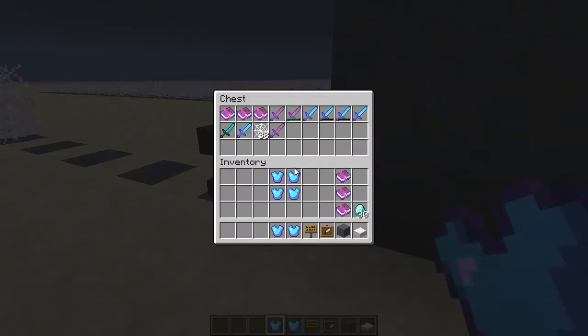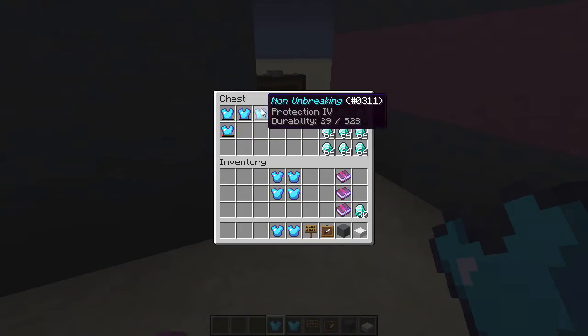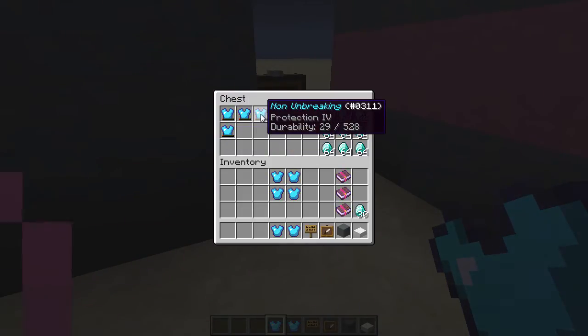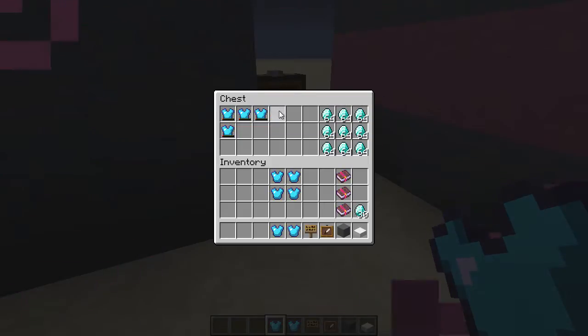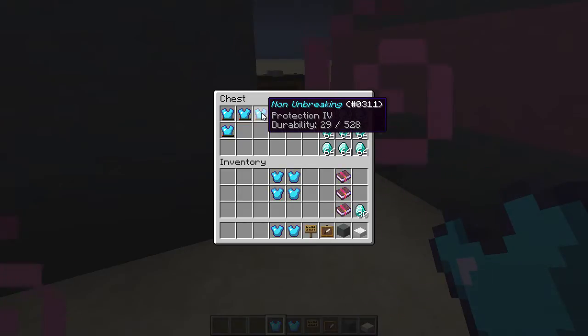A piece of armor — diamond armor in particular — has 528 durability points. I've been trying to calibrate taking damage here, and I've got it calibrated to dealing 250 units of damage. It does a total of 499 damage, but the actual damage ticks is 250. So it damages me 250 times for about 2 damage values per hit, except for the first hit which just does 1.